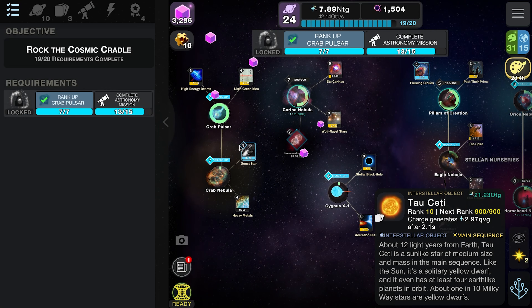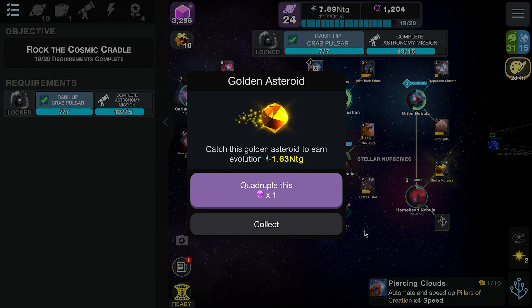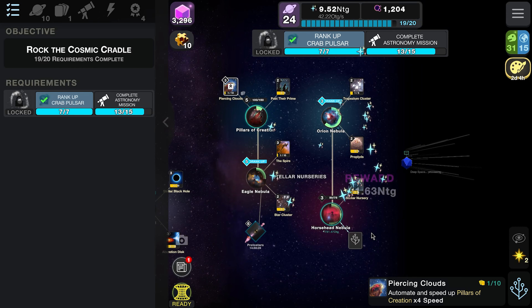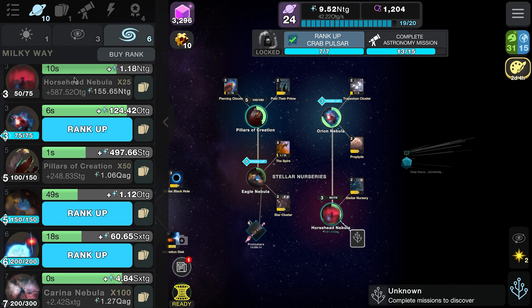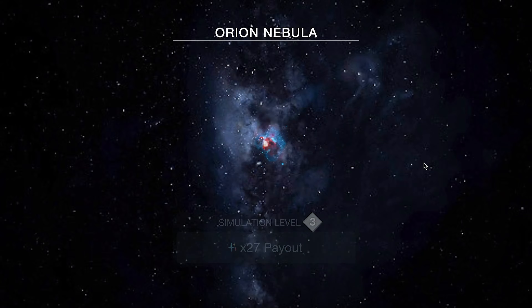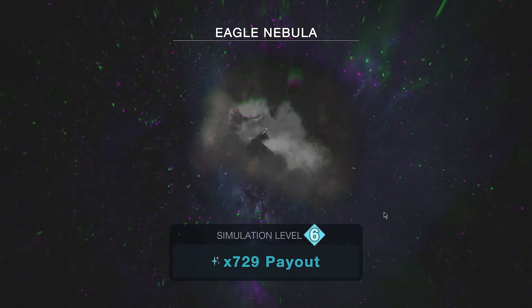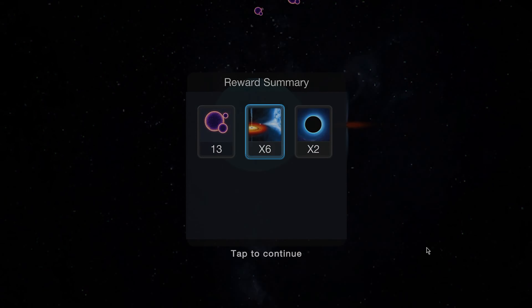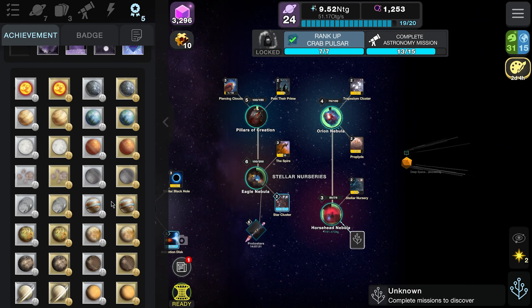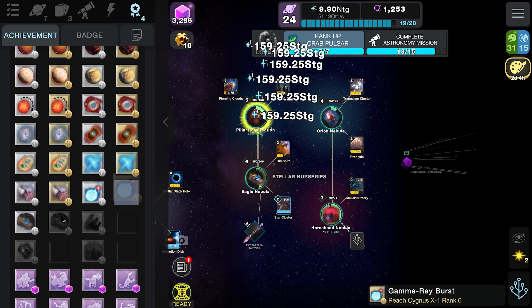That's pretty much everything — all the tasks done apart from one final one. We don't have the second card though; I wouldn't mind picking that up before we finish today. These black hole rolls only give you stuff for that specific object, but we'll roll one just for bonus cards — hopefully it gives us the one we need. We've got some achievements here as well — Pillars of Creation has got a boost, why not.